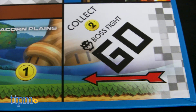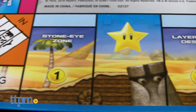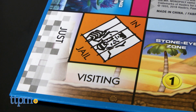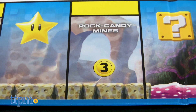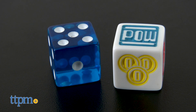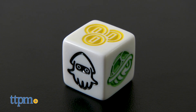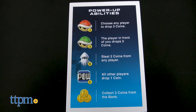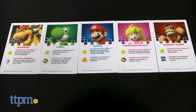At first glance, Monopoly Gamer may come off as a mere licensed version of Monopoly with a Super Mario theme, but it's much more than that. The game board is clearly a Monopoly board with many of the same classic spaces with a twist. Instead of Marvin Gardens and St. James Place, you can buy the Painted Swampland and Rock Candy Mines. Players move around the board with 2 dice — one is a classic die numbered 1 through 6, and the other is a Power Up die that activates your character's abilities, allowing you bonus moves on each turn.